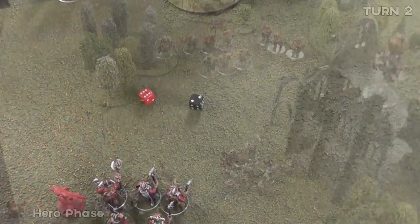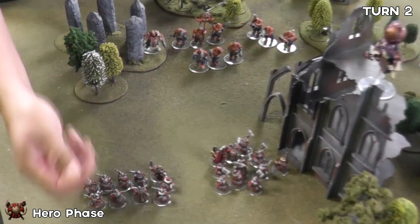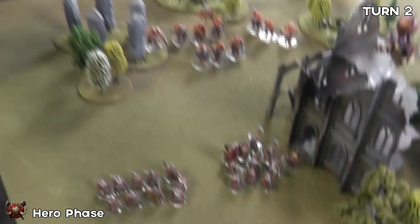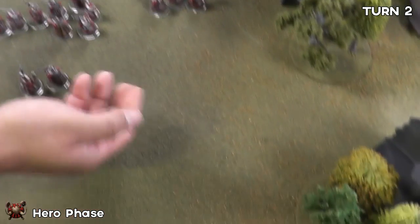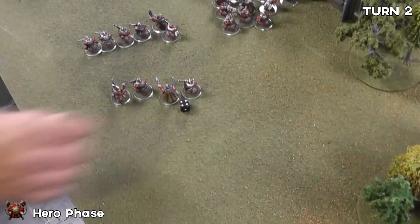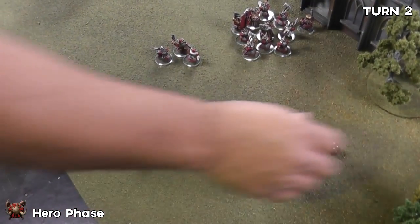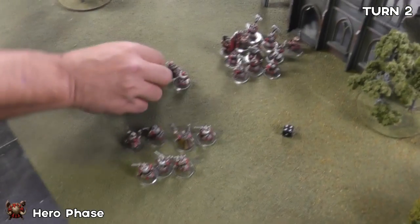The ogres roll a 6 and take this turn. During my hero phase the butcher casts The Maw - I need a casting power of 7 or more, which we get. Now they'll take D3 mortal wounds - 2 mortal wounds on those guys. And is The Maw still hungry on a 4, 5, or 6? It is - another D3 mortal wounds, 2 more. Still hungry? It is - takes 3 wounds. Still hungry? Yes - takes 2 more wounds. Still hungry? No.